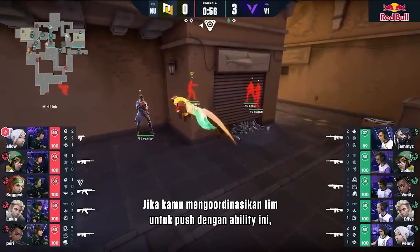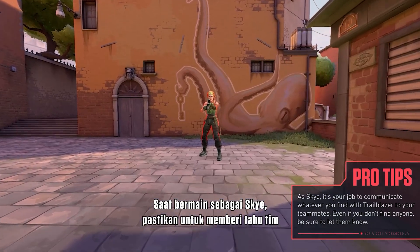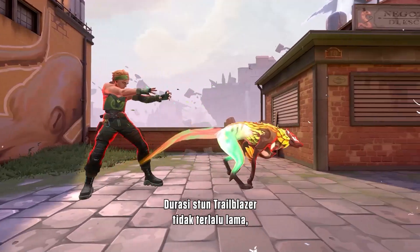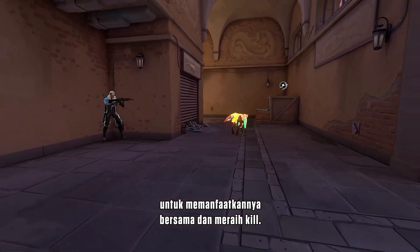If you coordinate a team push around this ability, you can create aggressive plays that minimize risk to your team. When playing Skye, be sure to communicate to your team when you're about to send out a Trailblazer so they can push behind it. The duration of Trailblazer's stun isn't very long, so you'll need to coordinate with your team and act quickly to capitalize together and get those kills.